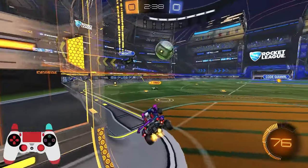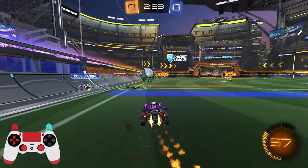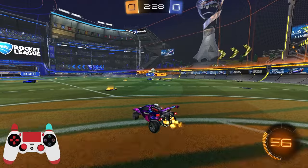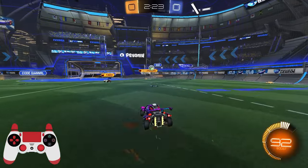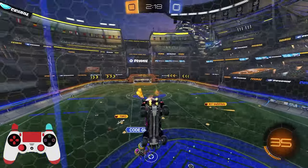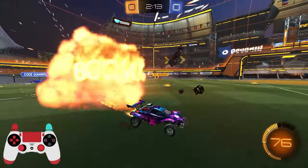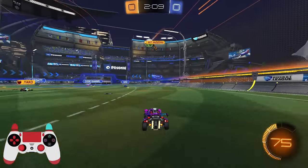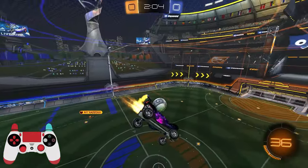I didn't even see that guy there. Try to play it up to him, didn't really work. Pinch worked — I'll be right behind, I won't take this mid, it looked like a juicy boost but I'll pass. Trying to get him off — nice. Up and away from my teammate.